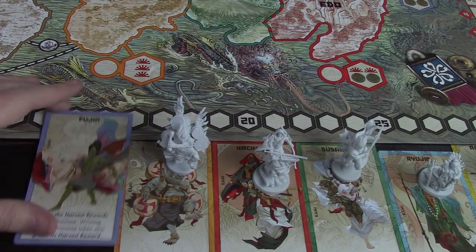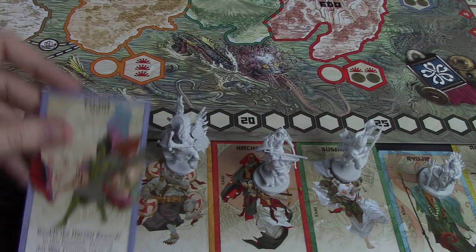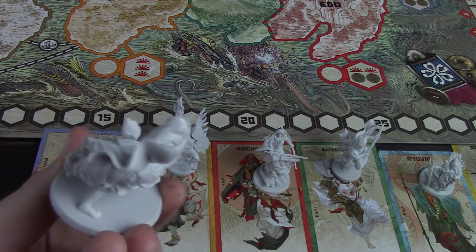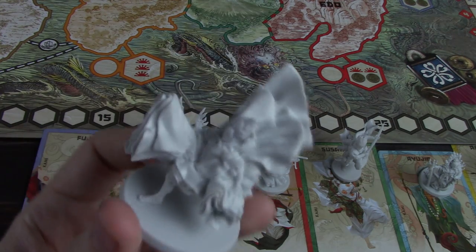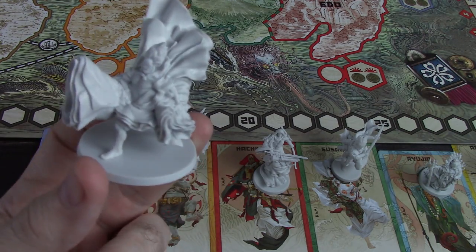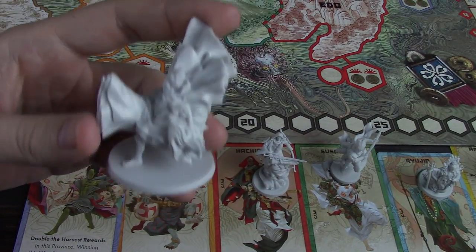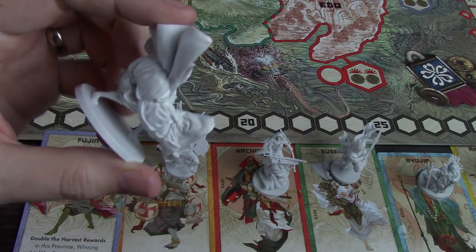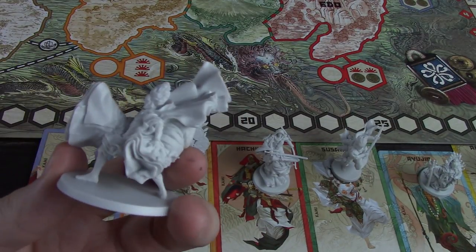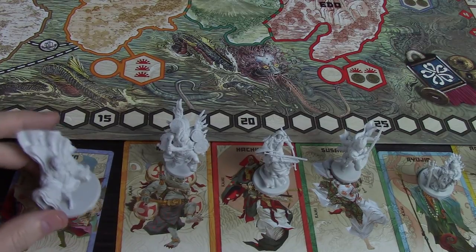Next is Fujin. Fujin doubles the harvest rewards in this province, and winning the War Province token also grants its harvest reward. There was some confusion on this one the first time I played. Fujin doubles the harvest rewards for all players, so if you put him down and someone is able to trump you and harvest, then they're going to get the double rewards — that's unfortunate. Also, when you win the War Province and gain the harvest reward, you're not gaining double the harvest reward, just the regular harvest reward. So he's all about harvesting — great for any clan trying to really control a couple of provinces, especially nice ones like Kyoto for its four victory points.